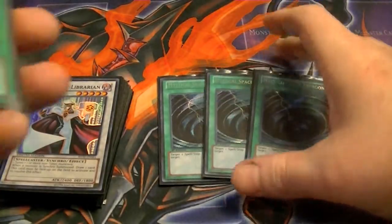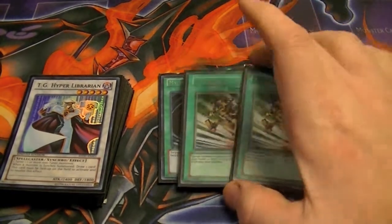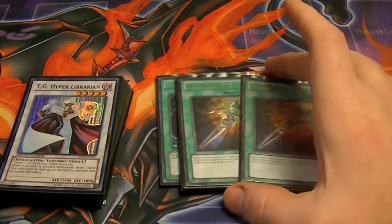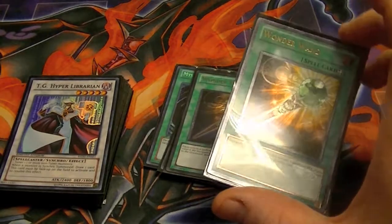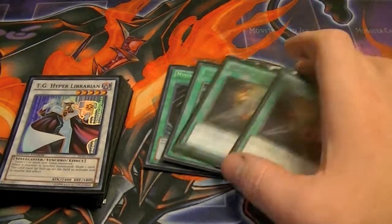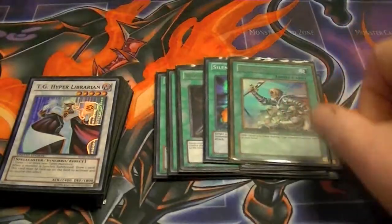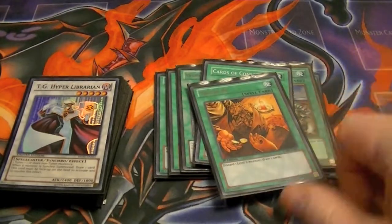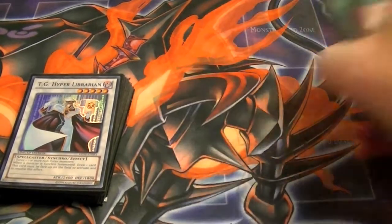For spells: three MSTs to get rid of back row. Two Emergency Teleports for your Rise Bell play, also helping prevent being OTKed. Two Wonder Wands to target either Maiden, Effect Veiler, or any other spellcaster — gains 500 attack, send this and that monster to the graveyard to draw two cards, great for draw power as well as bringing out Blue Eyes. One Silent Doom to help keep Blue Eyes on the field, Rhoda to search for your tuner warriors, one Cards of Consonance for added draw power, one Trade-In, and one For One to help bring out Maiden.